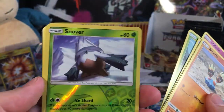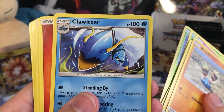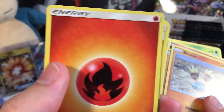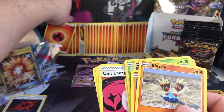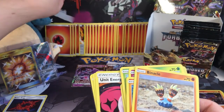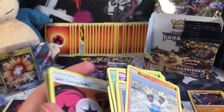A Skiddo, a Snover reverse holo, a rare Clauser, and there's a Fire Energy guys — forget about Clauser, let's take a look at that Fire Energy, looking very good. Add that one to the collection. They're starting to get so many of them that they're going behind Snorlax — we're going to have to make a pile of them or something and keep a counter going.